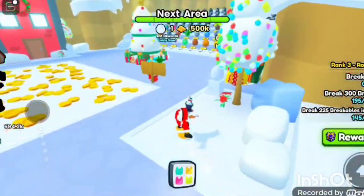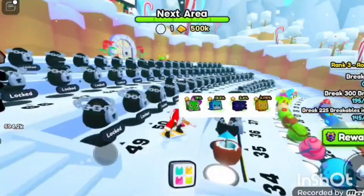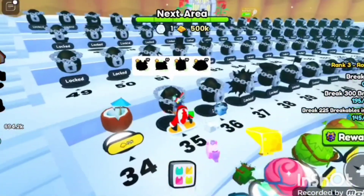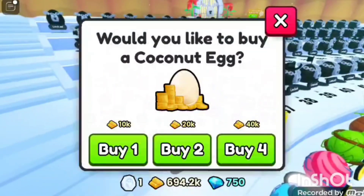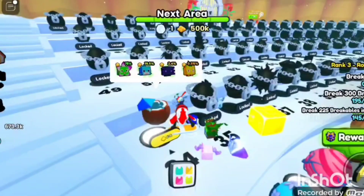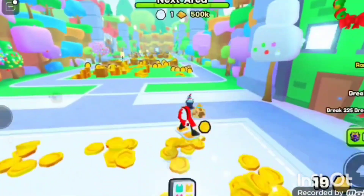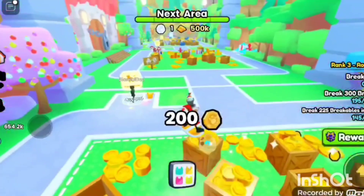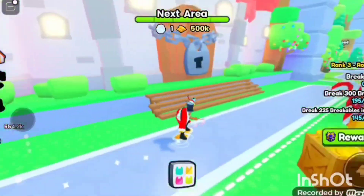Buy some eggs. I haven't bought the recent eggs but I do have an area to unlock. I'm going to open this coconut egg — look, you can buy multiple here for free! So I'm buying four. Oh wow, what are those? Flower geckos. And you do collect the upgrades as you go along — it's not just one booth.